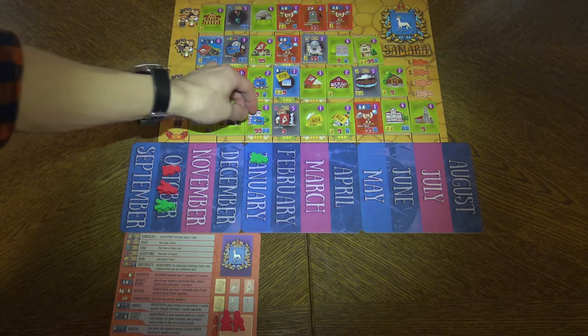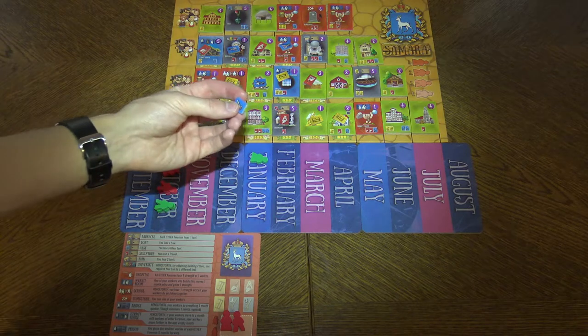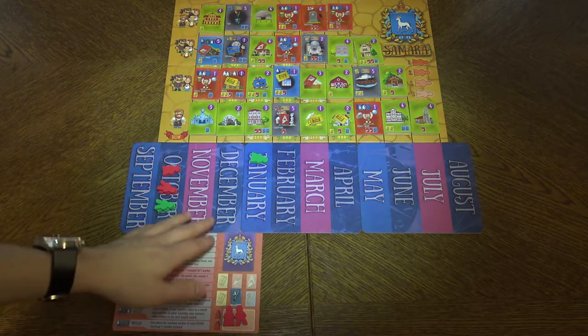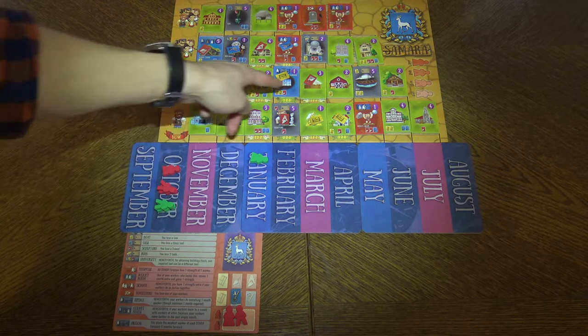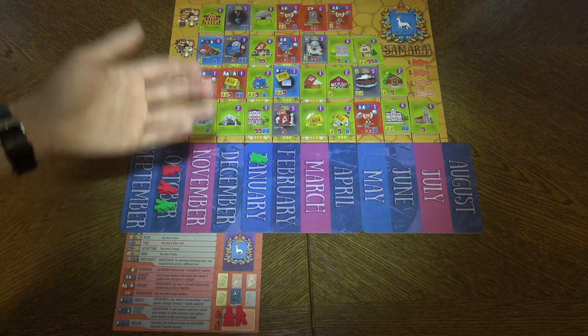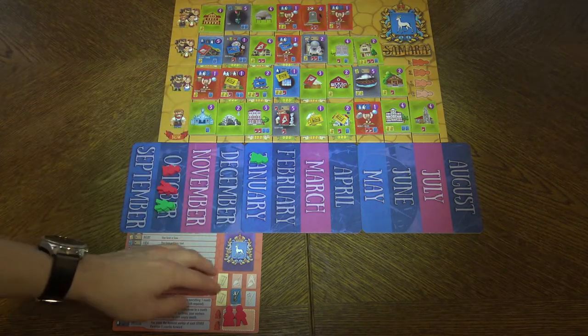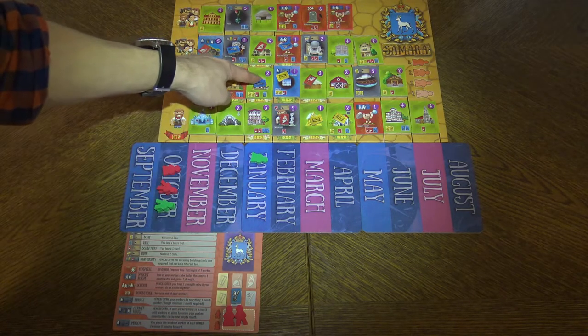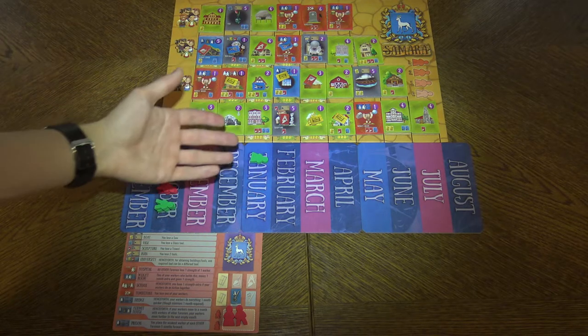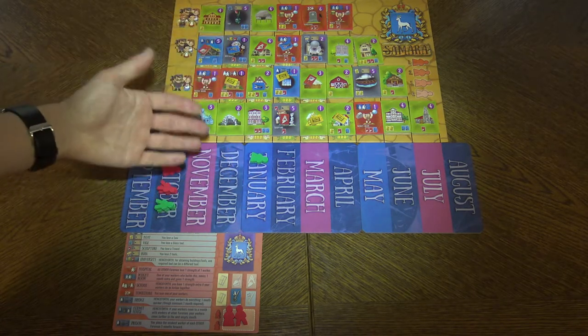She can grab a tool — it's really easy. You grab a tool and put it on your player sheet right here. Each player may have two of the red tools, which are different, and two saws — yellow tools which are the same — and then a glass tool which is A and B, and you have to collect them in the right order starting with A and then B.